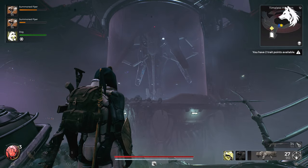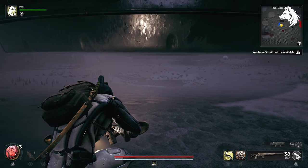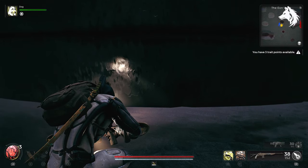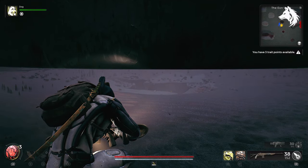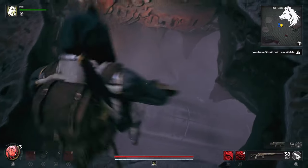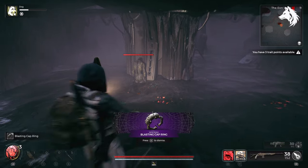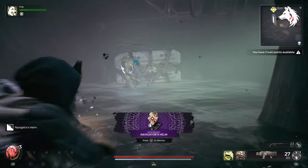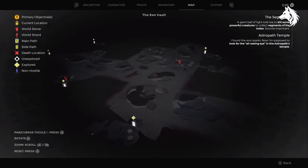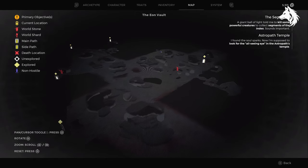The supply ship is not guaranteed to spawn — in fact I had to reroll the area three times to get it to spawn. The first time I was here there was an extraction hub; basically you need to sneak under the giant hammers and defeat the enemies and one of them will drop the unique Navigator's Helm, which is not part of the full armor set, it's just a unique headpiece. Keep rerolling the campaign and going to the Timeless Horizon or Eon Vault until the supply ship appears.